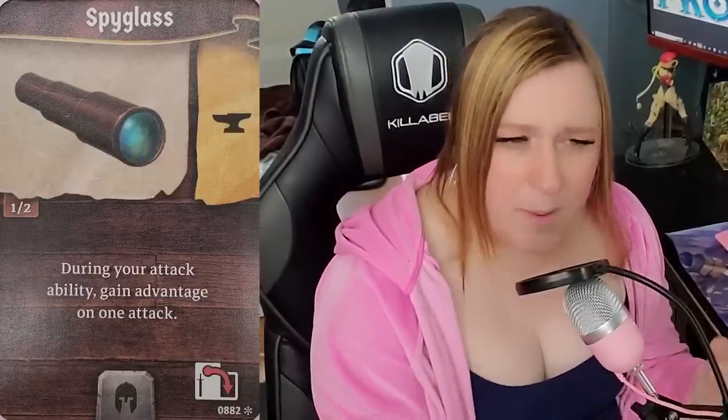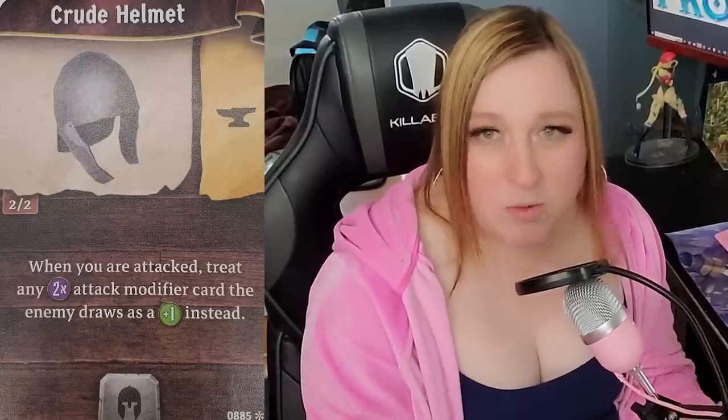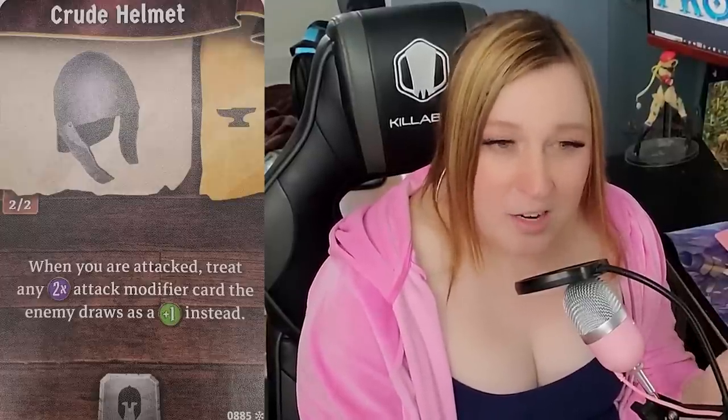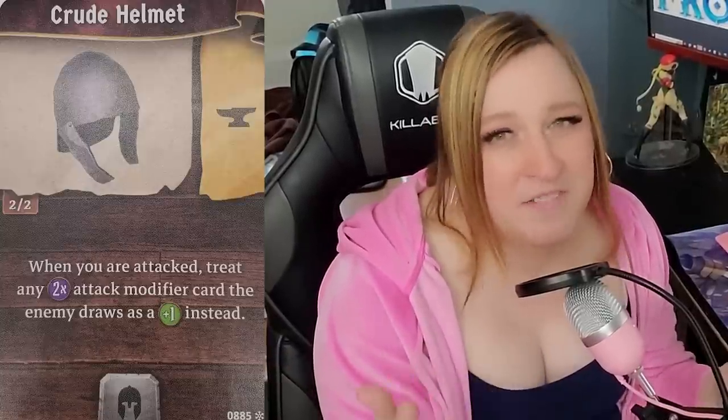Item 2 is the crude helmet — it's like the iron helmet but plus one instead of plus zero. It's a really good option especially against Algox, because by now you've completed the first scenario and realized Algox archers and Algox guards are brutal. When they crit, that basically means you have to lose a card — an attack four becomes eight damage. No level one character is taking eight damage; you're losing a card. However, five damage is something you can definitely take. So if you're not going for the spyglass and you're at the front of the party, especially like a banner spear, the crude helmet is an incredibly good option.